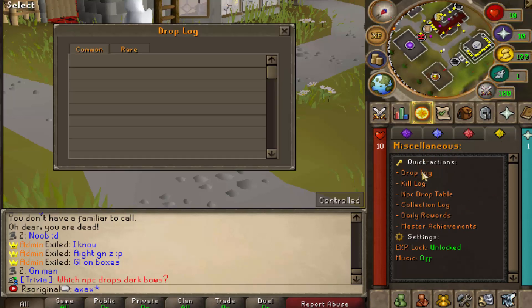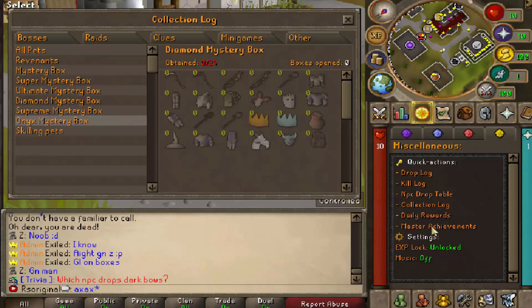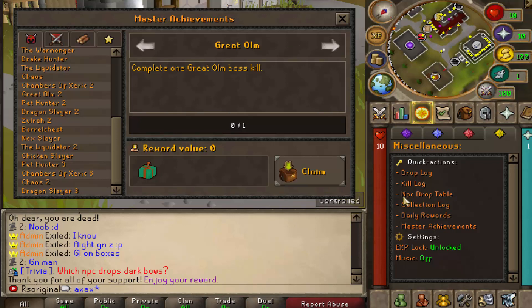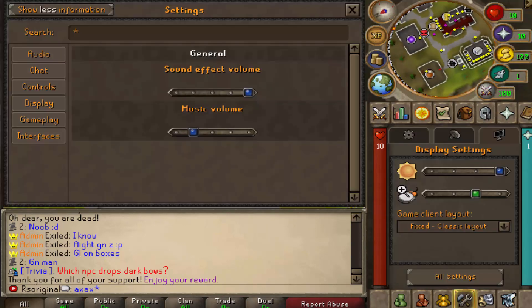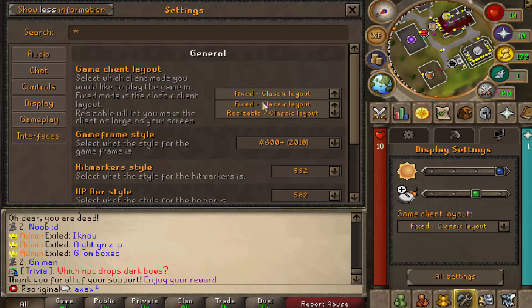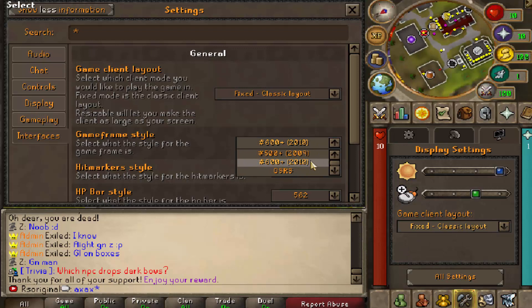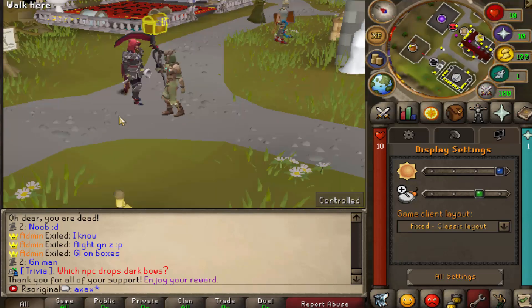And last but not least in the miscellaneous, you're going to find your quick actions, like your drop kill log, your normal kill log for bosses, elections log, daily rewards that you can actually claim every single day when you log in, and then your master achievements. You can also lock your XP or unlock it, and turn music on or off. In your settings tab, you're also going to find an old settings option and you're going to be able to play around with your gameplay interfaces and change them to basically the way you want to play. You can change the style to Runescape 600+, which is 2010, or if you want to play 2009, which is 500+. Basically any single thing that you want to customize, Arceus is going to have the ability for you.